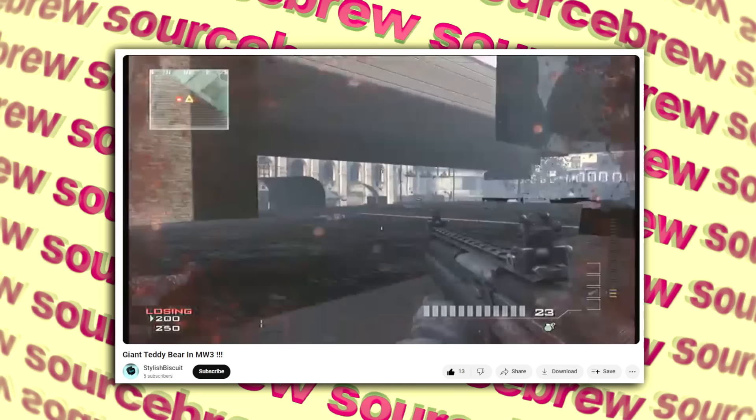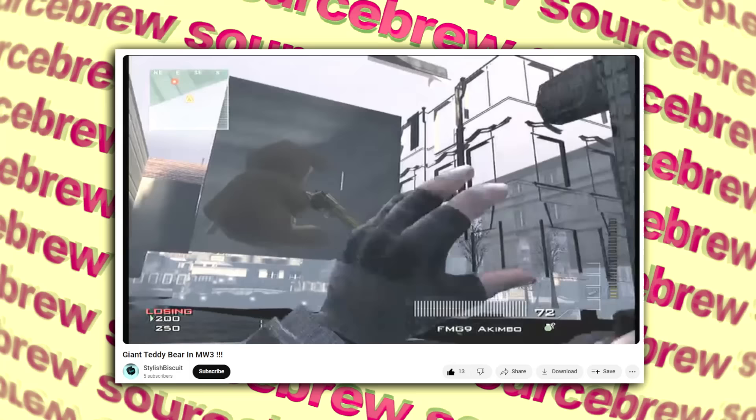There's another giant one inside the kitchen of Burger Town on the map Arcaden, and another which is only visible outside of the map if you glitch outside the boundaries of Resistance, where you can find another giant bear with two gold deagles inside a building. Makes you wonder if there are any more of these in other maps which still haven't been discovered yet.